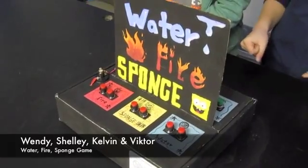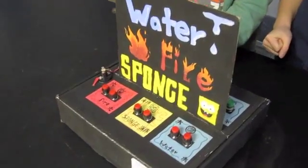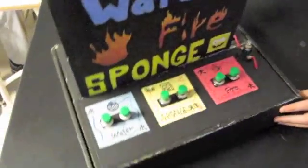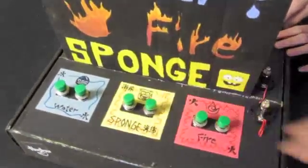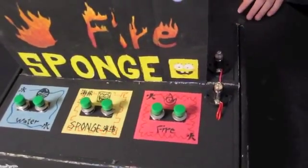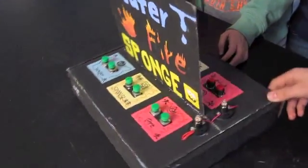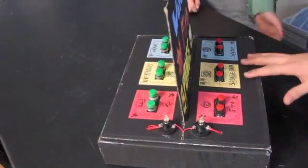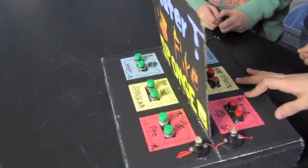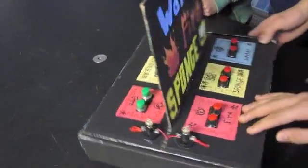I'm Wendy. I'm Charlie. Basically we made a parody of rock, paper, scissors. It's called Water, Fire, Sponge — featuring SpongeBob. As you can see, we have our three options wired for both players. We have two switches for each option. The reason for two switches is because we have three different choices — fire, water, or sponge — and one switch is a losing switch and the other one is a winning switch.